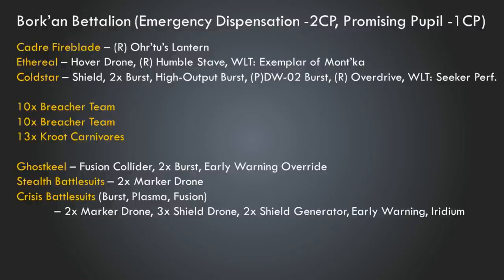The Ethereal is our next HQ choice. He's going to be on a hover drone — that's how he comes with the kit, and it's also practical because he'll want to zip around the battlefield. We're giving him the Humble Stave, which allows him to do two invocations, which is a really big force multiplier. Ethereals are your force multiplier in the army and they're really good at it. We're also giving him the Warlord trait Exemplar of the Mont'ka, which allows him to make a nearby unit re-roll their wounds when firing at a close enough target.